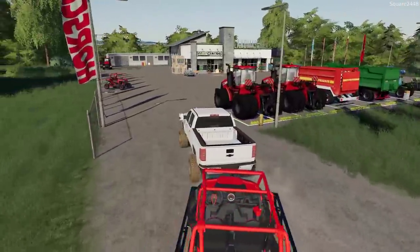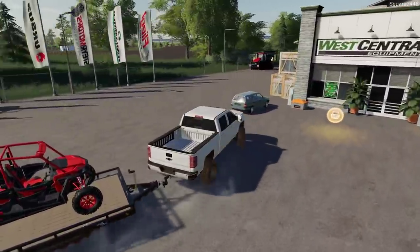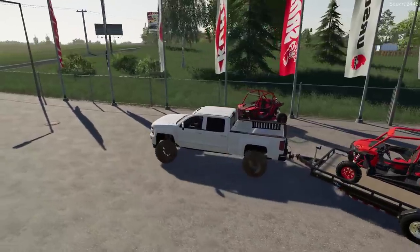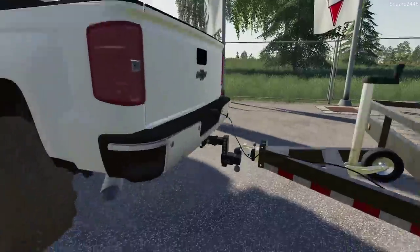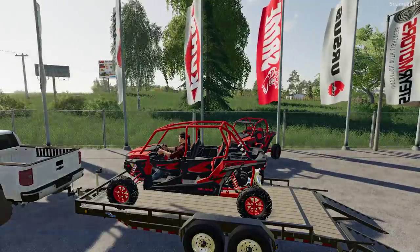If we do have time today, we'll probably ride the horses and things like that. I really do want to incorporate them since we have them at the property. Take a look at the new two-seater. We're designing everything, which is great. One thing I don't know if many of you noticed — we actually have the working winch on that. That's pretty awesome.